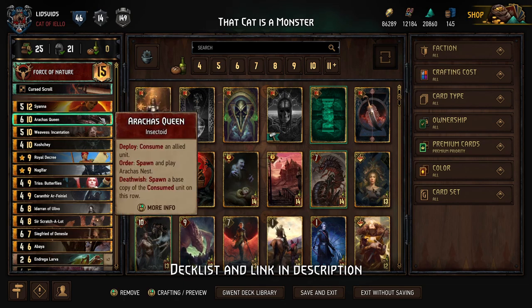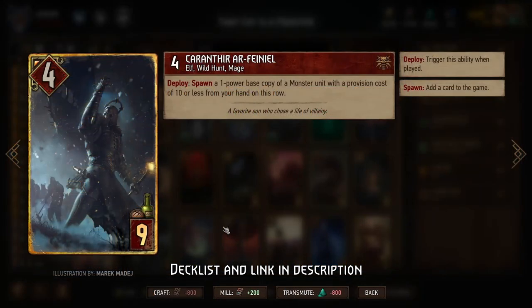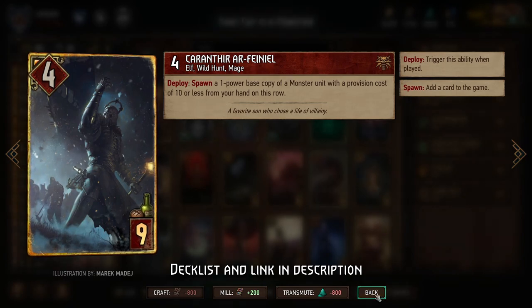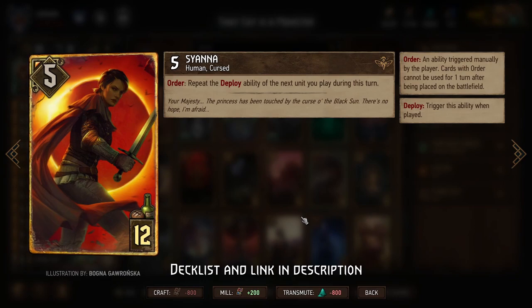To create additional copies of Scratch-A-Lot we have a few ways. First, Karen Thier creates a one-power copy of a card in her hand, so if we have Scratch-A-Lot in hand we use Karen Thier to create an additional copy. The one-power version of Scratch-A-Lot goes back to full power as soon as we use the order ability. We can also use Sienna to get an additional trigger of Karen Thier's order ability, creating two additional Scratch-A-Lots.